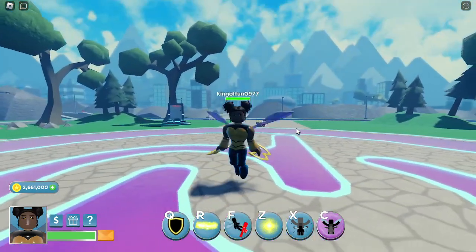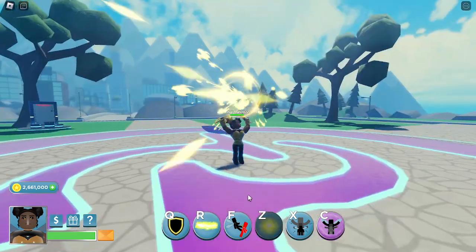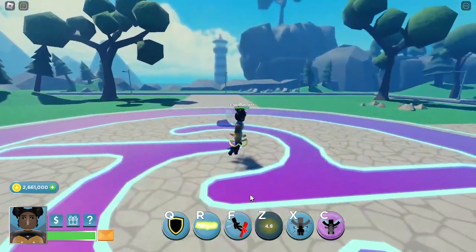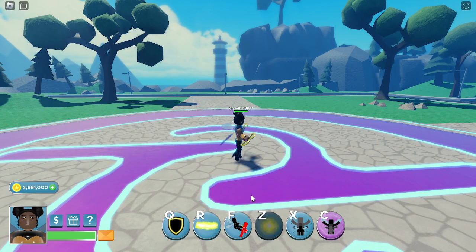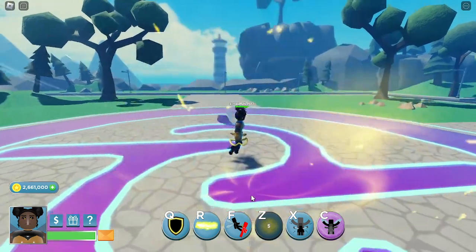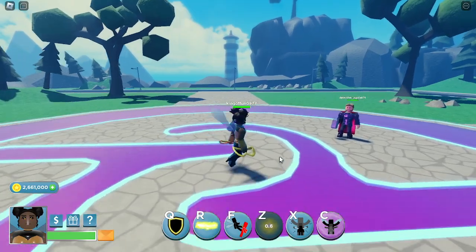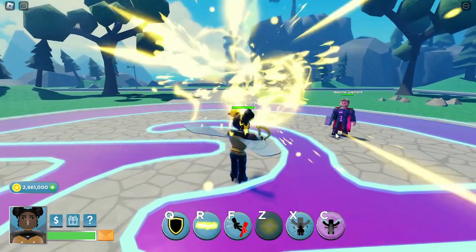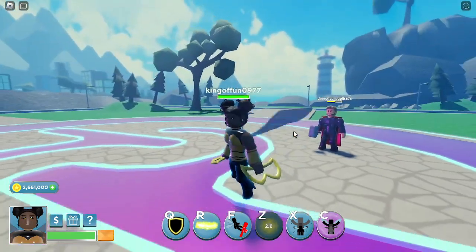Then we have Z. Looks like this — you just tap it and it throws a lightning shot, kind of like a ball. Very small. Six second cooldown, pretty good. Now we're going to test the damage. Z throw — pretty like half health, pretty good damage.